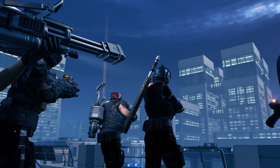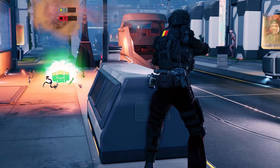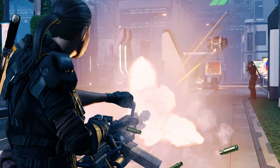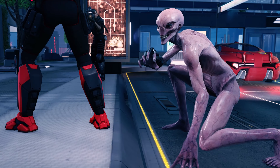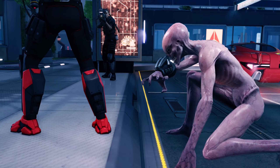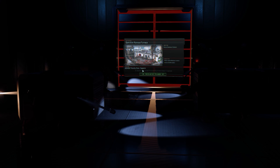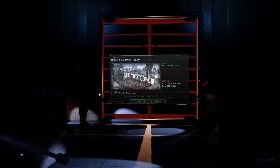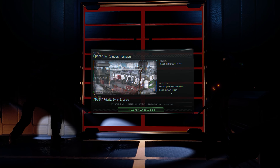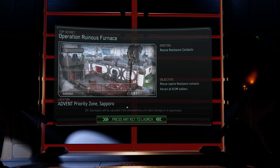Previously on XCOM 2: The Long War. Hello everyone, welcome back for another episode. We've sent a team in to try and jailbreak out some resistance contacts. There's a couple of rookies and someone who's going to be working at our haven at this Advent internment camp. It should be pretty straightforward. We've got slightly reduced numbers because people are in training, but we're making the best use of the squads we have available.